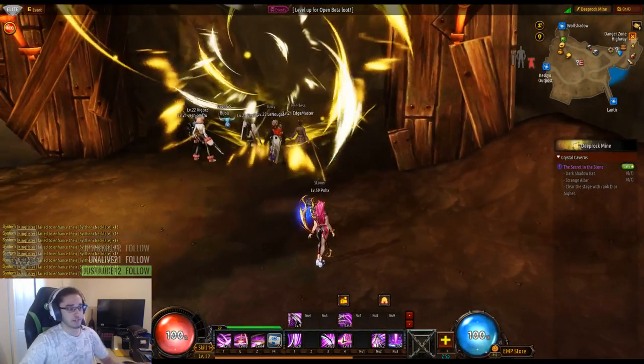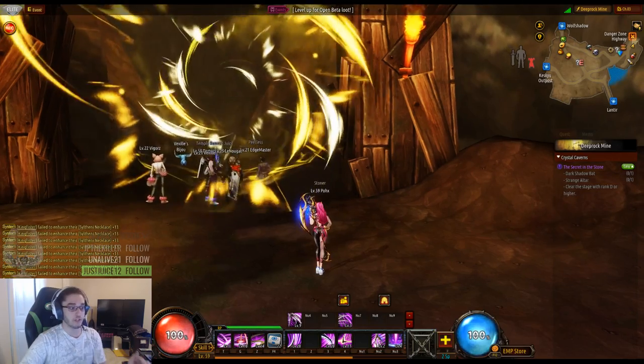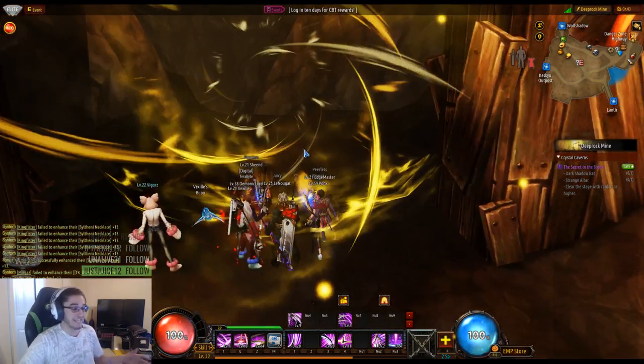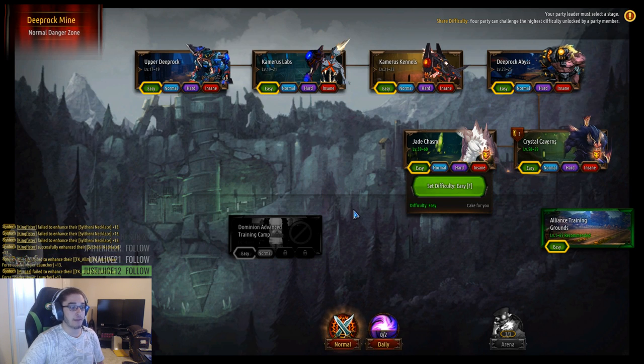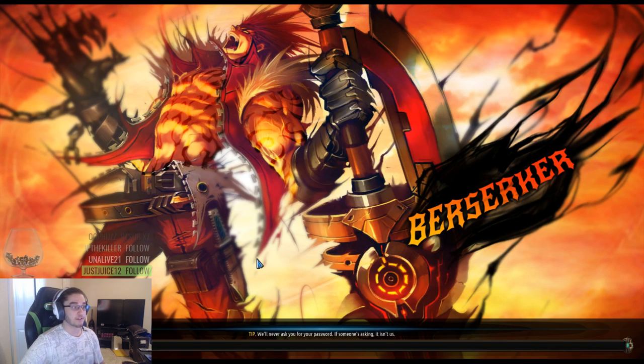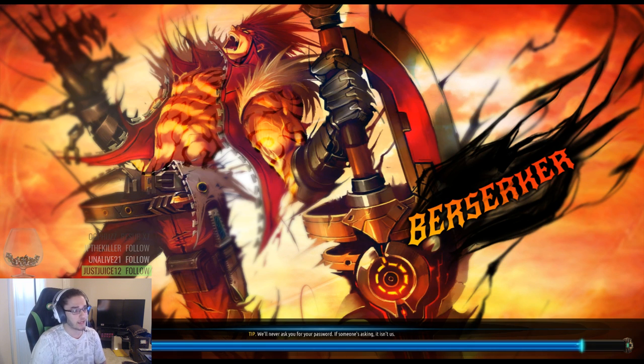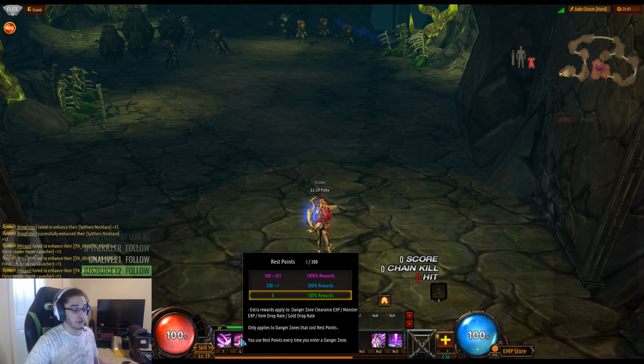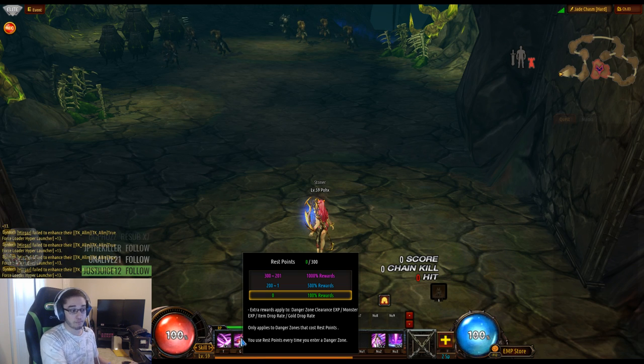I'm going to jump in and clear some content. This is going to look easy because I'm just running standard hard mode dungeons — I'm not at end game. Different instances have different bosses; for example, Jade Chasm has a boss with an immunity shield you have to break before actually fighting them. One thing to note is the fatigue system — I have RP, which is Rest Points. At the purple gauge you have 1000% rewards, meaning ten times bonus drops, XP, and gold. After burning through it, you go to blue at 500%, then green at 100%.